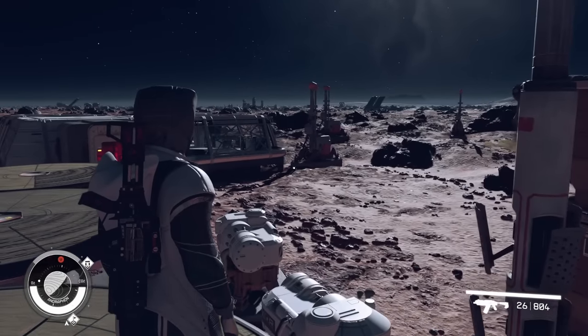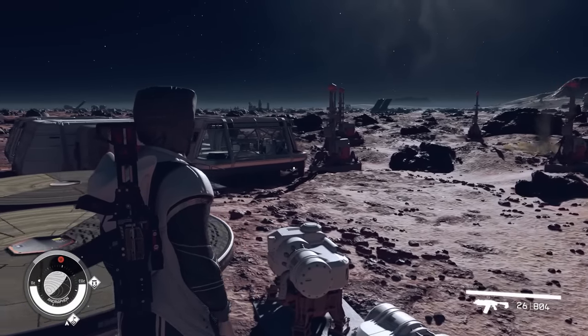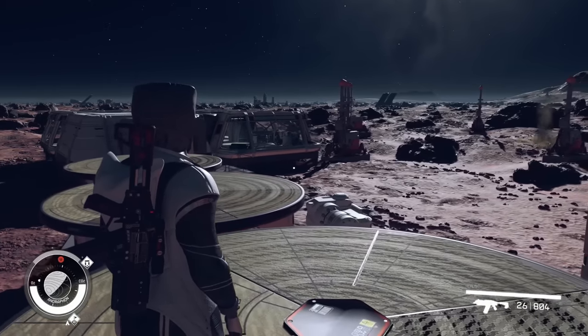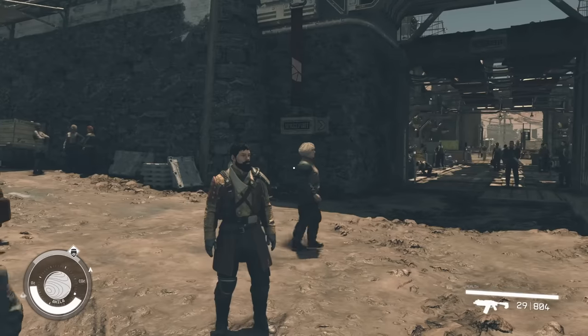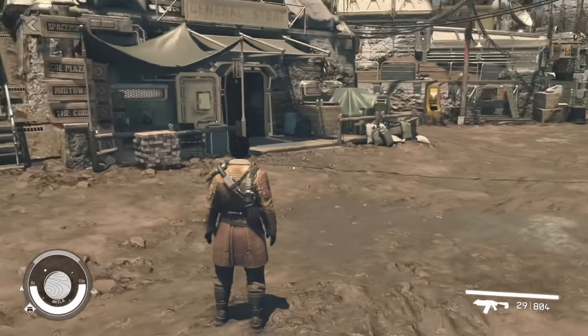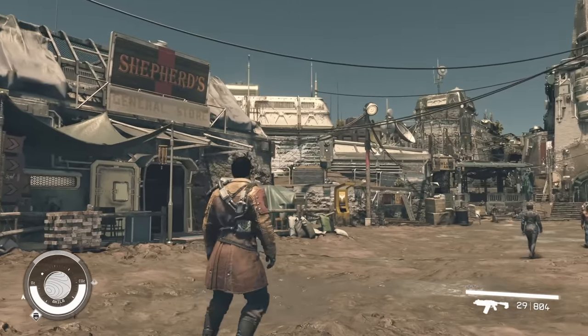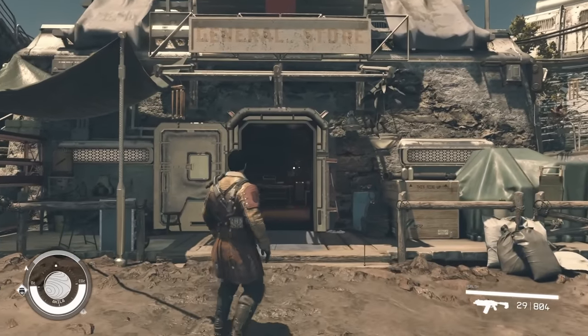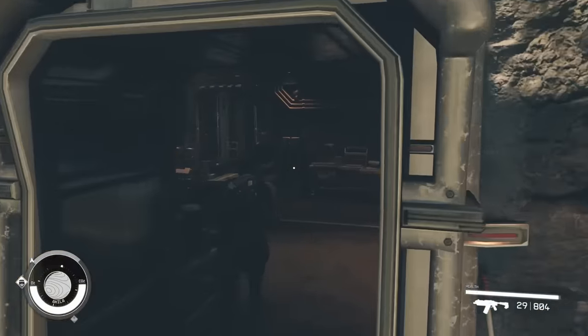Outpost building is pretty extensive and there's a ton of different things you can do to get a bunch of resources, money, and even build your own shipyard. To start all of this off, we're going to need resources. Many of you might have already been farming and you might have enough, but we're going to go over exactly where you can pick up resources and what we need to actually start building this outpost and farm.